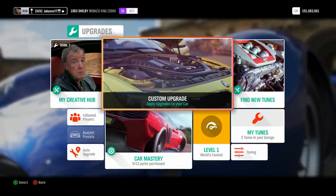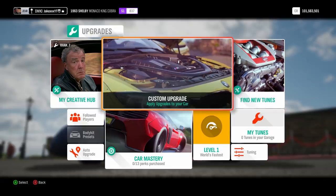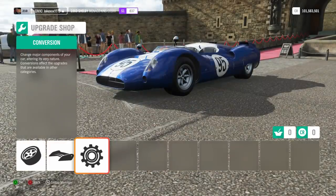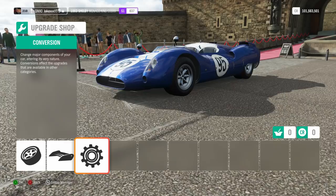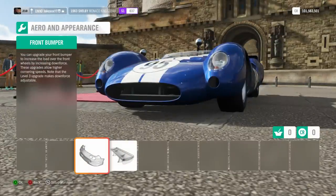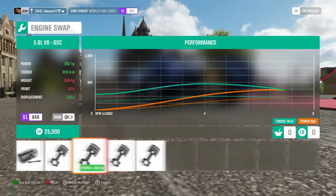The car in question is a 1963 Shelby Monaco King Cobra. This was part of the Barrett-Jackson car pack. This car can be upgraded to have 2200 horsepower per tonne because it only weighs about 600 kilograms, but will have 1500 horsepower — absolutely mind-blowing. We're going to have a play with this and see if we can make it the fastest car in the game.